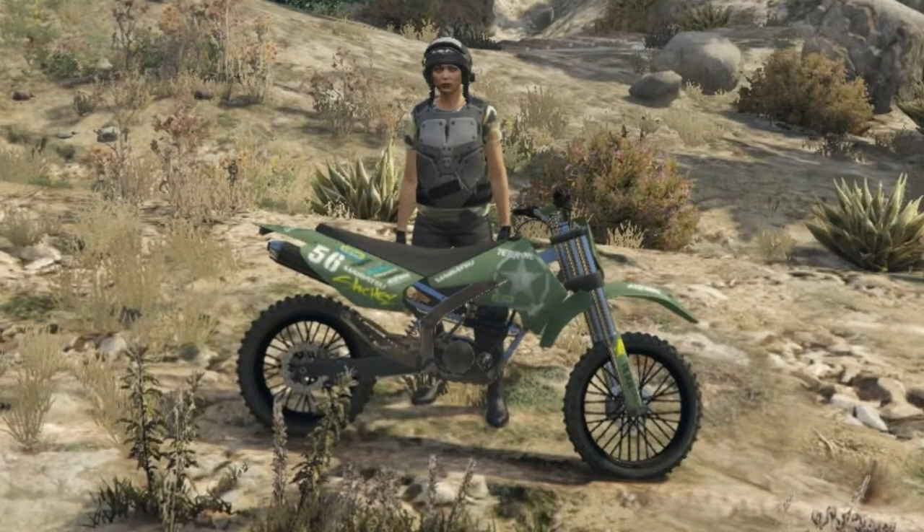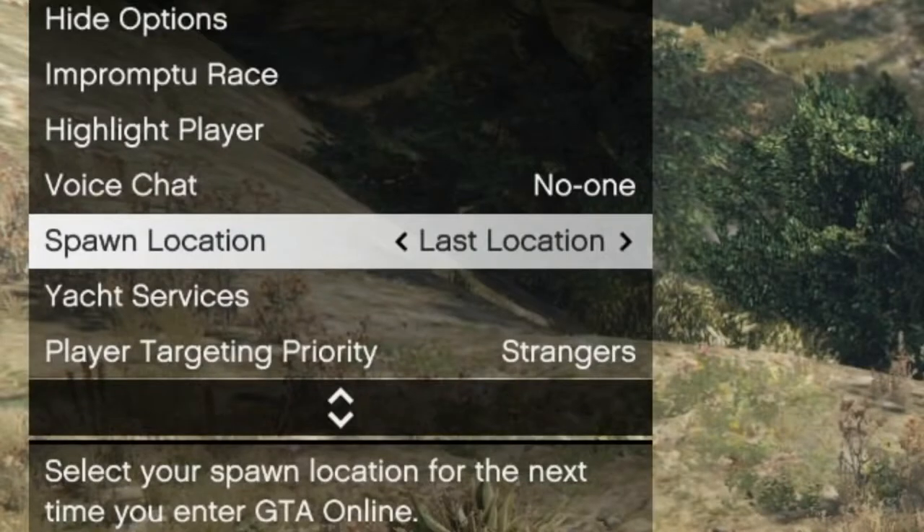Here are some tips to make things easier. You're going to want to use a Sanchez Livery upgraded or other Radical Dirt Bike. And you're going to want to set your spawn location to the last location. This is critical.